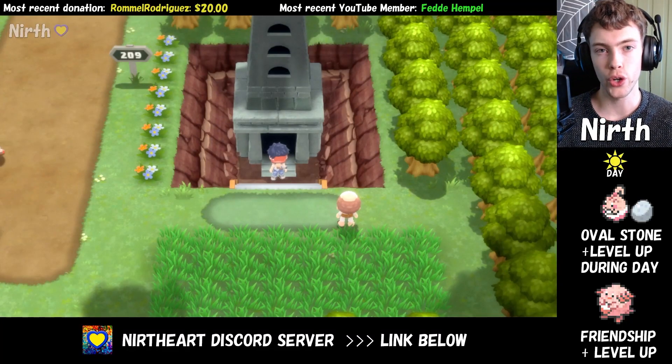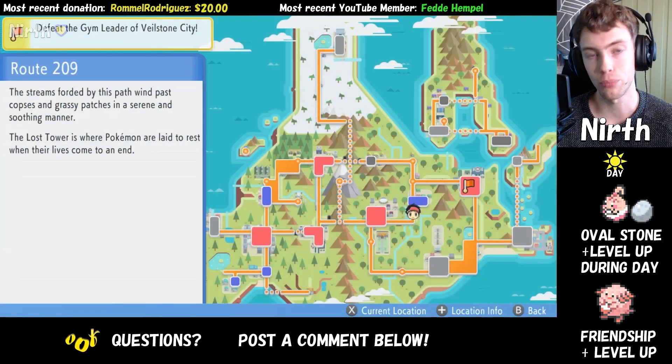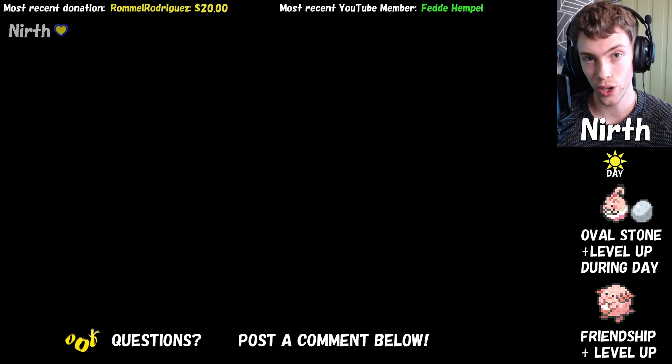In this video, I'm going to show you how to evolve your Happiny into Chansey, and how to evolve Chansey into Blissey in Pokemon Brilliant Diamond and Shining Pearl. I'm currently standing in Route 209, and the first thing we need to do is to get the Oval Stone, which we can find inside the Lost Tower.